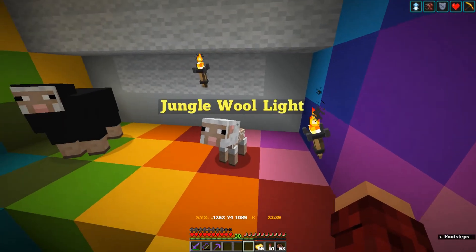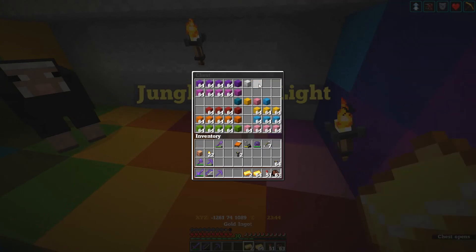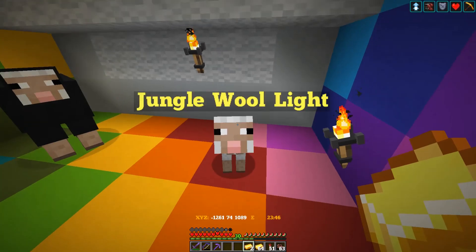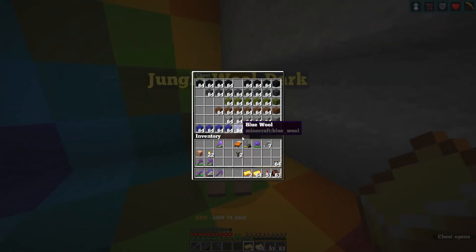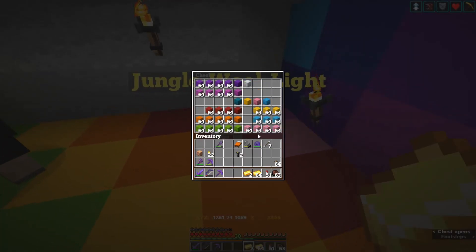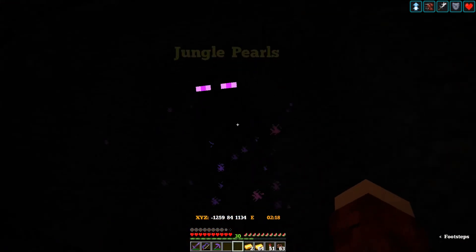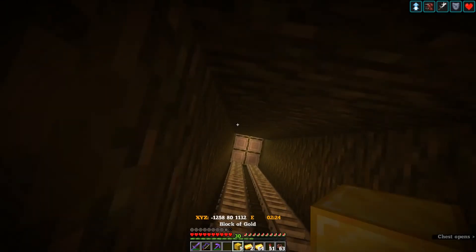Let's check out the jungle wool. We got some sales here. Are you out of Cyan? Cyan — we're going to have to refill that. We'll get to that and then check the other shops. Let's check out the jungle — look at that! 500 chests sold! That is awesome!